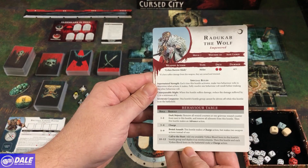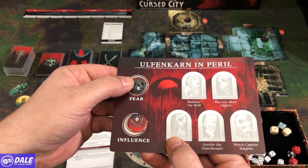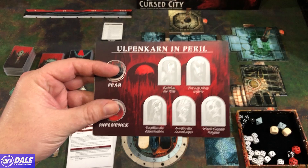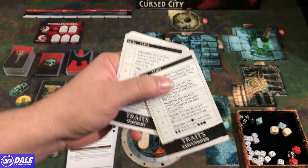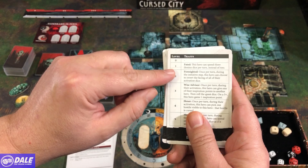We have a quest card tracking fear and influence in the city. You start with five fear and six influence. The game — the whole quest — is over if either reaches ten. You can also track incapacitated characters to know if they can return. Characters start at level zero, gain different abilities as they level up, and max out at level five. Traits are split by class: stalwart, executioner, blade, and lore master.